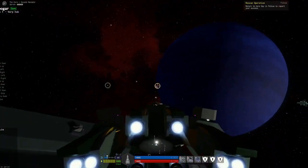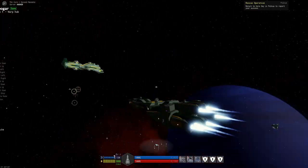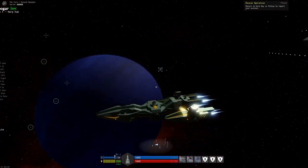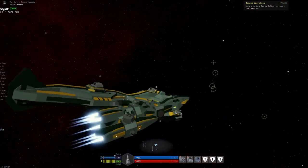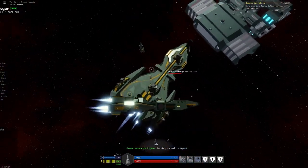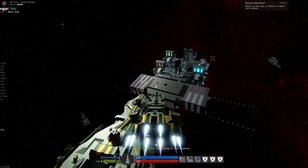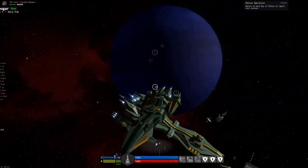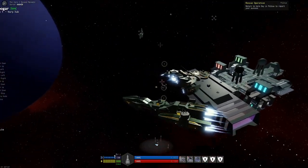Cruisers will most likely not come in the way of just docking somewhere. Odds are you'll need a player station to be able to do cruisers. For those first hearing about this game, I'll demonstrate: this is a destroyer class ship, and here is a cruiser. Here's the size comparison of me as a destroyer class up against a cruiser class.